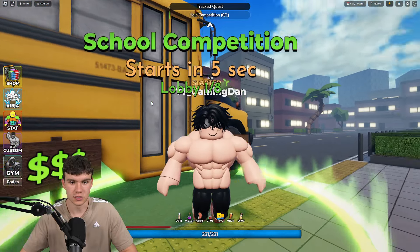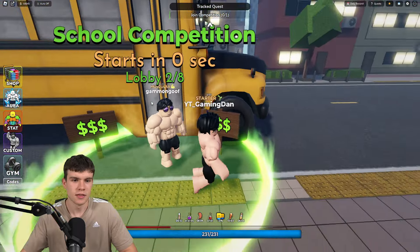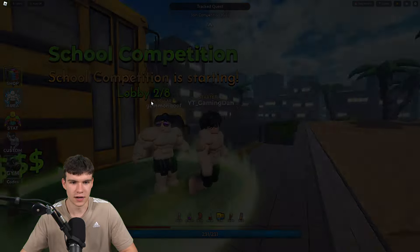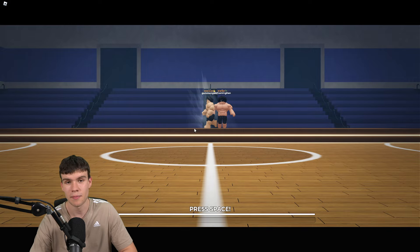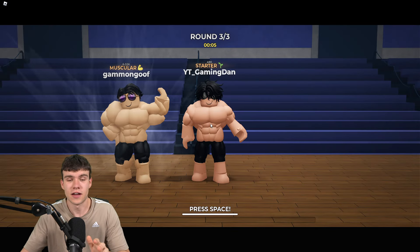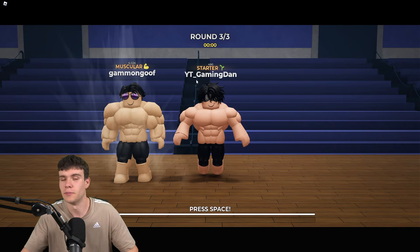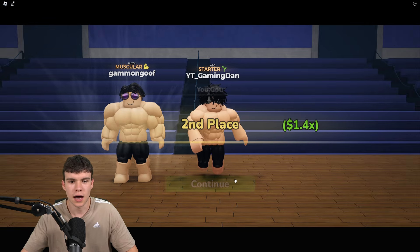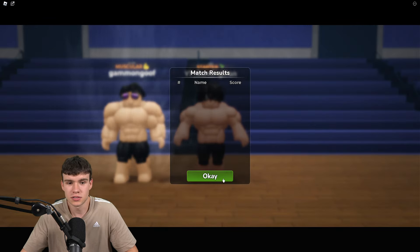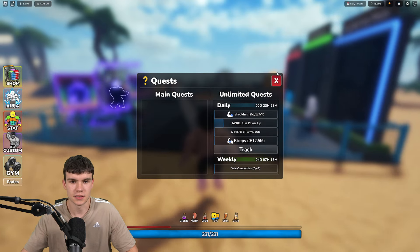We're a few minutes in and we are already giant — so much bigger than at the start. We look a bit out of proportion compared to other players right now. I've been spamming the spacebar so much I think I've broken it. We completed one school competition — we got 761 cash, which is actually pretty decent. Now we can quickly complete another quest.